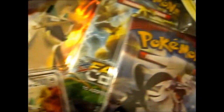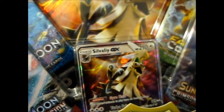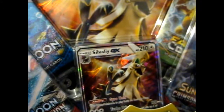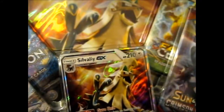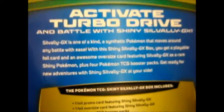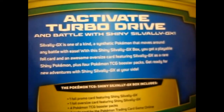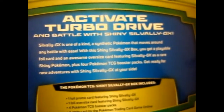We're here and this is the Shiny Silvally GX box. As you can see it comes with all this cool stuff. There's a Fates Collide — I don't know why — but since I haven't actually pulled a Mega Alakazam yet I don't really mind. We've got two Crimson Invasion, one with a Primarina on the top cover, plus a normal-size Silvally card and a jumbo-size card with a code card. It also says to activate Turbo Drive — which obviously reminds me of Turbo Power Rangers — and battle with Shiny Silvally GX.